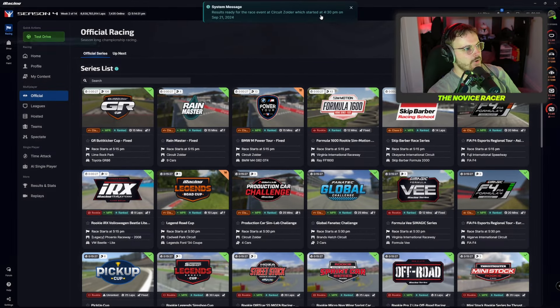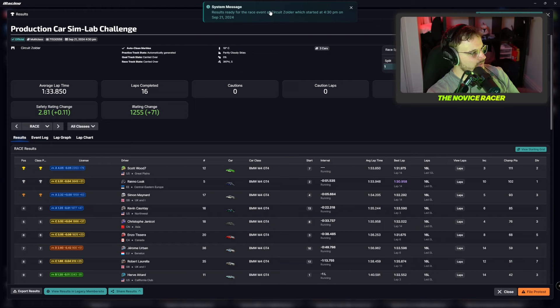And the results are in. Plus 0.11 to make our safety rating 2.81, which is all right. And then plus 71 to our iRating, which is good. But we're only back up to 1,200 due to some off-camera antics. We're getting closer and closer to C-Class and that goal of the Porsche Cup.